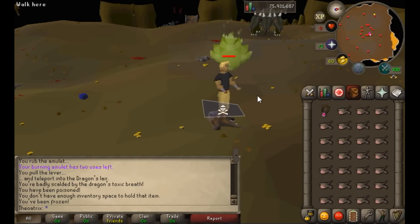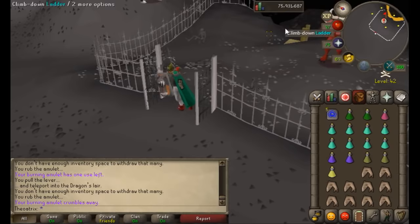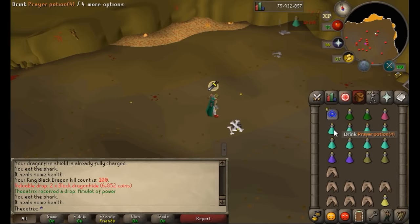To camp the King Black Dragon effectively you're going to need at least 70 Ranged if using range, and 80 Attack and Strength if using melee. 43 Prayer is highly recommended for melee because it blocks all his melee attacks and you only take damage from his magical attacks, which you cannot block. His max hit is a 10 and he hits pretty often.